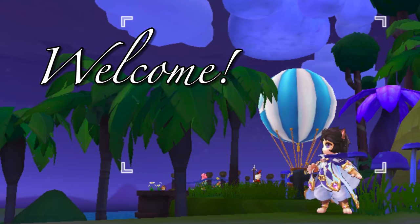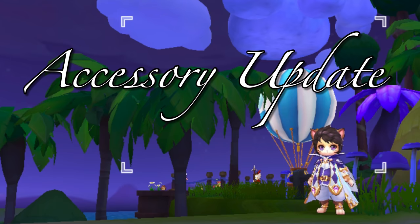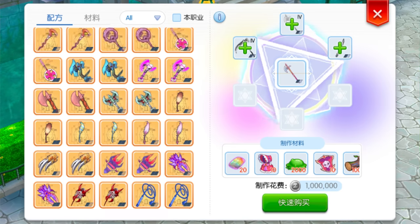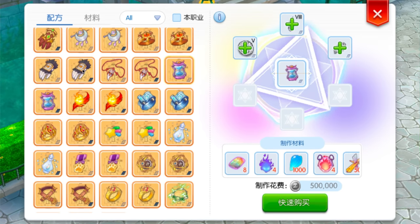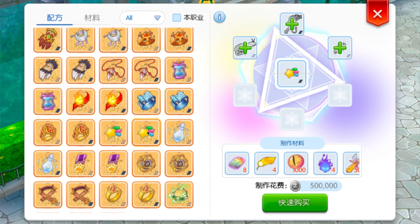Hi guys, welcome! In this video, we'll take a look at the big accessory equipment update along with the new accessory synthesis feature coming in episode SP. Currently, we can find the Magic Furnace or Enchant Fusion NPC in Aldebaran, and we can only synthesize weapons and armors. However, with the upcoming episode SP, we will now be able to synthesize accessories as well, that will give us enhanced attributes and effects.